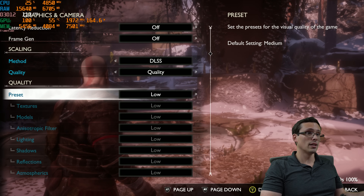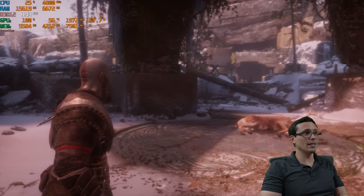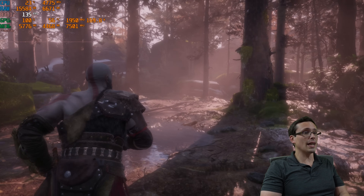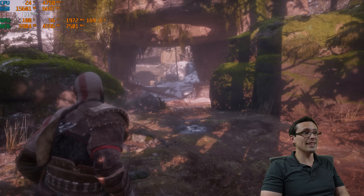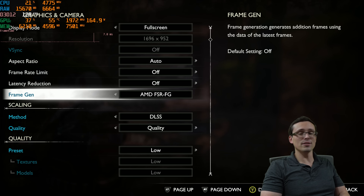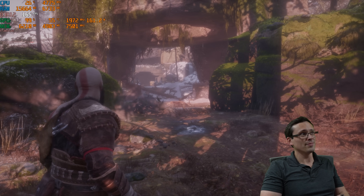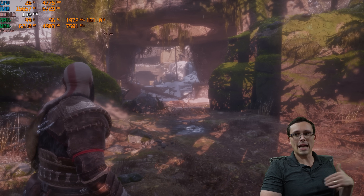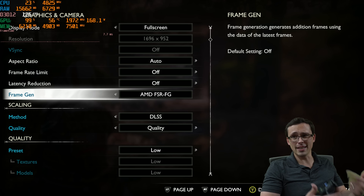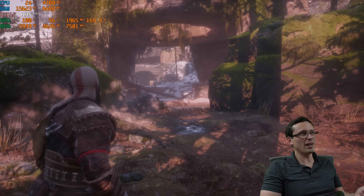If I go all the way down to low settings, things are certainly going to look a lot lower quality, but now we're up to 140fps with DLSS quality at low settings on a 1440p monitor — internal rendering resolution is lower. There's a lot of performance here to be had. And if you're at a frame rate this high on a 240Hz monitor and want to fill your available hertz with frame generation, let's kick that on — it bumps up to 166fps. So it didn't produce a massive frame rate bump off the base, because computing those in-between frames has a performance cost and we're already running a lot of frames.